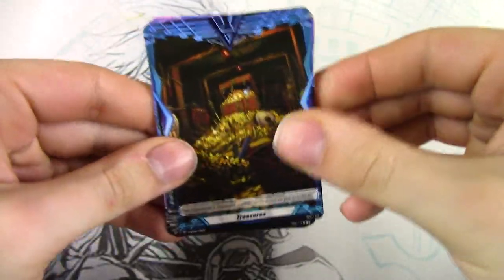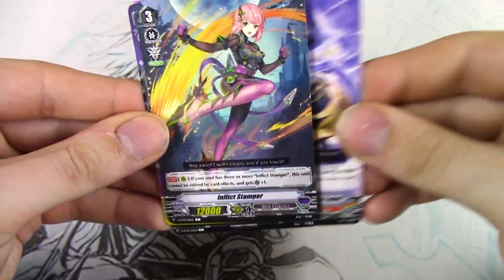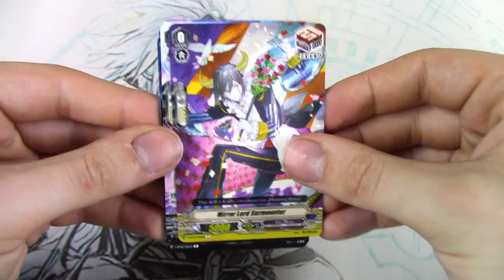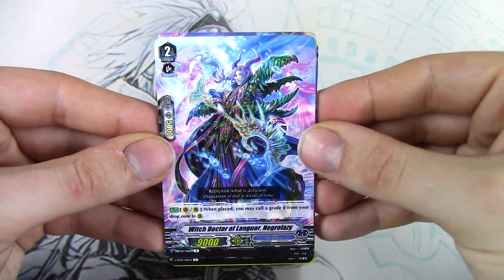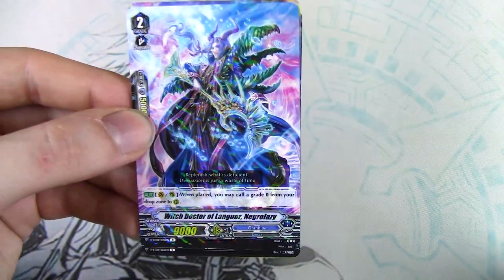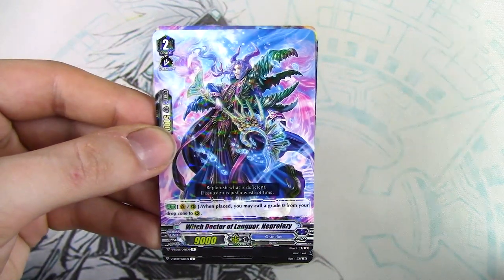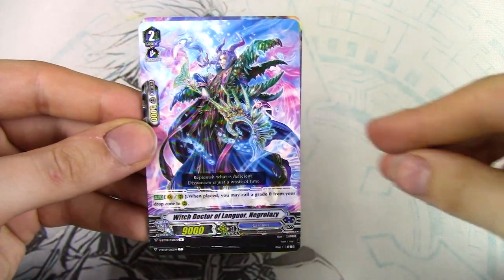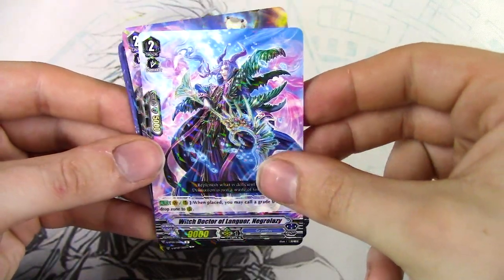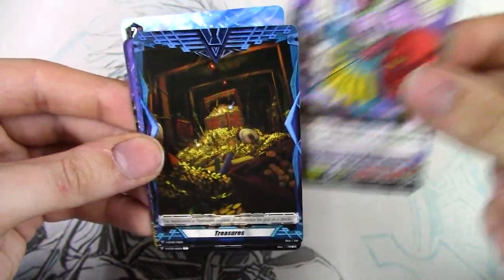On to the 12th pack, starting with another Treasure. Treasure, Master, Vodou, Stamper — cool art for a draw. Negro Lazy: when placed, you may call a grade 0 from your drop zone to rear. They really murdered the boy with this skill — remember that card that was really, really, really good? They just made it really, really, really bad.